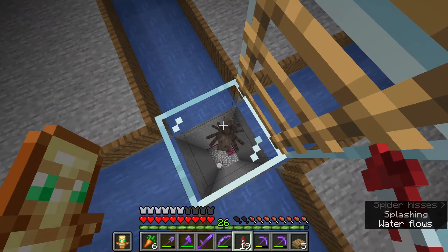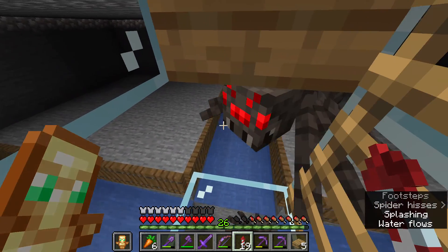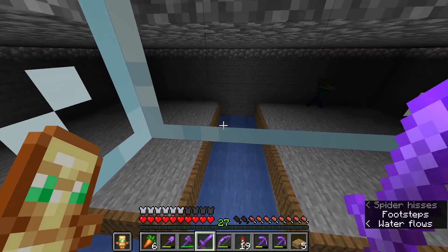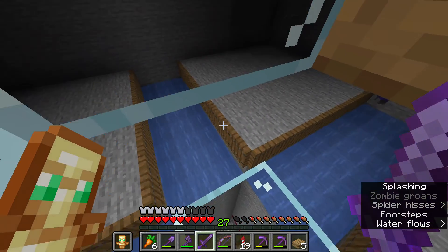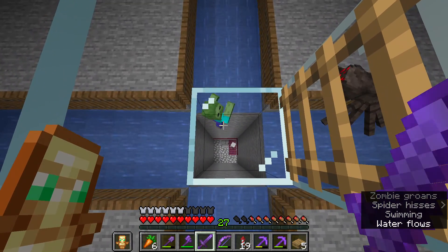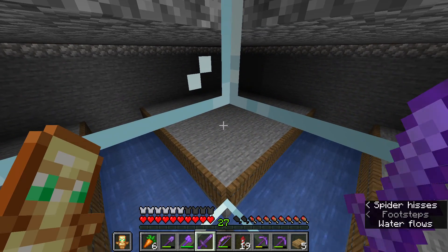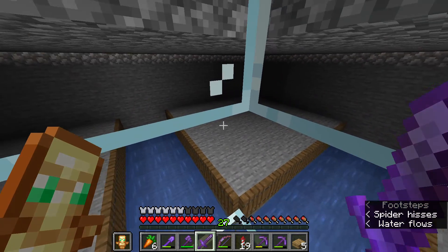Basically, how the farm works is there are spawning platforms of any size you want, although I recommend 11 blocks out because that's as far as the water will flow. With trapdoors, you can see how it works — the mobs walk into the middle and then fall down. You can expand this as much as you like.